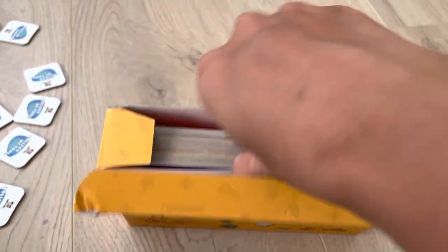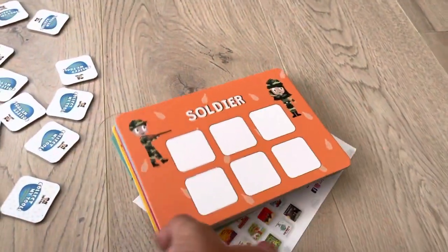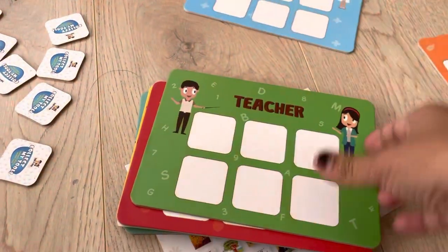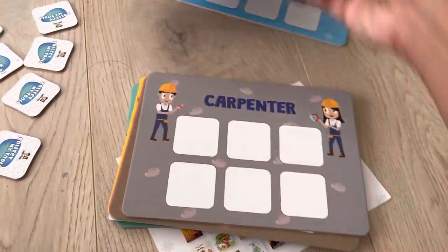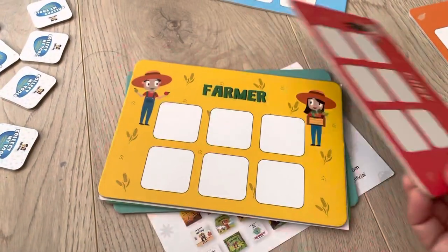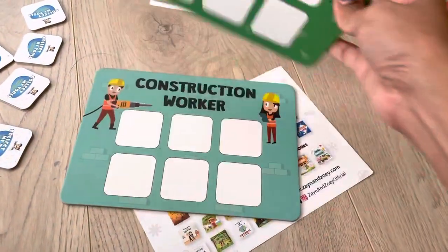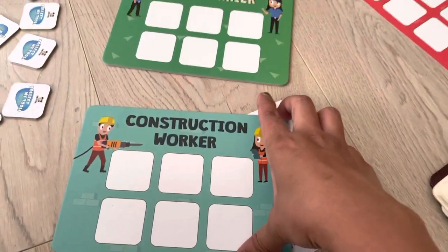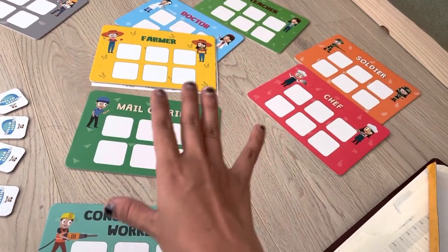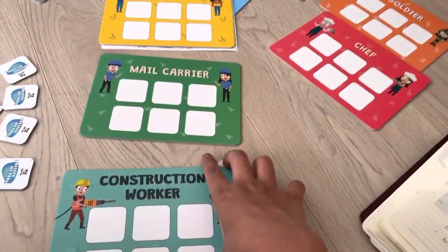The box has big board cards where you can see a lot of occupations — like soldier, doctor, teacher, firefighter, carpenter, police officer, chef, farmer, mail carrier, and construction worker. These cards are related to occupations, and each card has six blank spaces on it.